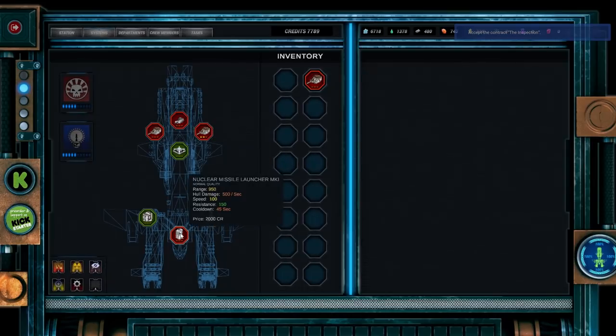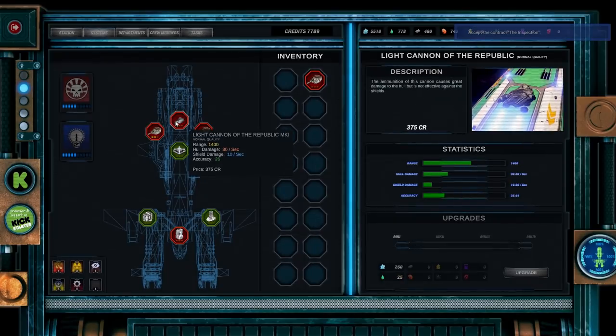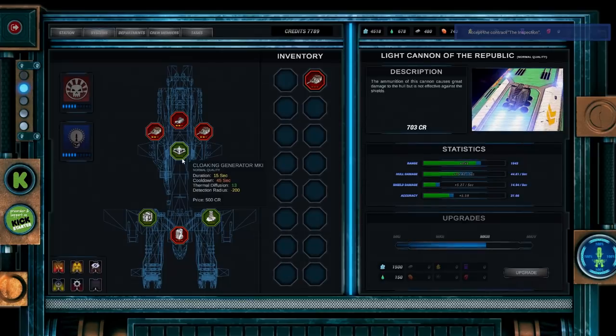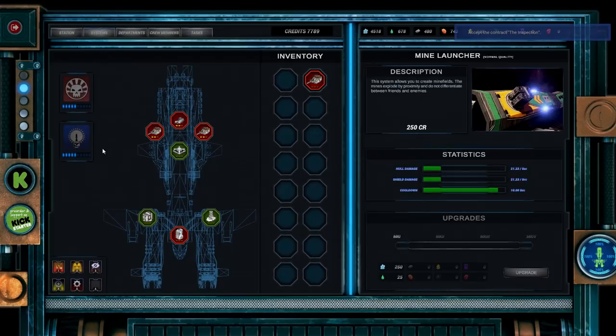Let's take a look at our systems and see if we can improve things. I would like to upgrade the light cannon — it will cost us 300 protonite and 150 synthetic minocyte. You can see it's improved it fairly significantly, which is nice. This light cannon of the Republic could definitely do with upgrading. Causes great damage to the hull but is not effective against shields — let's upgrade it twice again. I'm going to leave the nuke for the moment. Pulse generator, cloaking generator, mine launcher — I'm not bothered about those. Let's go to the station and check out the inspection.